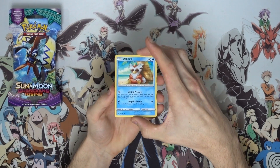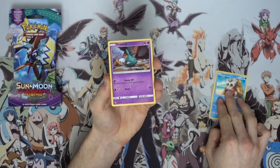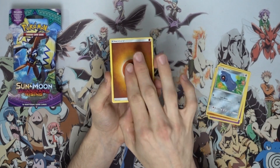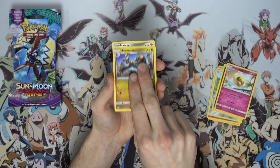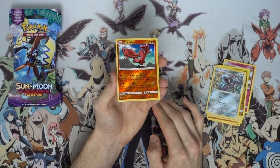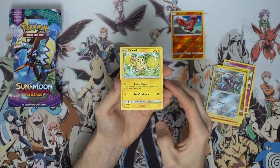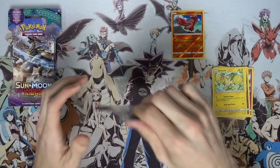Be sure to go check out the link in the video description. Let's get into this first pack — fingers crossed for a hyper rare I need for the set binder, that would be absolutely insane. If you missed episodes one and two, we got some crazy good pulls. But here we got a Hakamoto, a Metang, an Oricorio — the fire type Oricorio which is a reverse rare — and the lightning type regular rare Oricorio. Pretty mediocre way to kick things off.